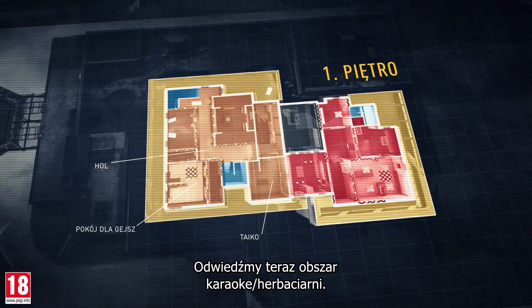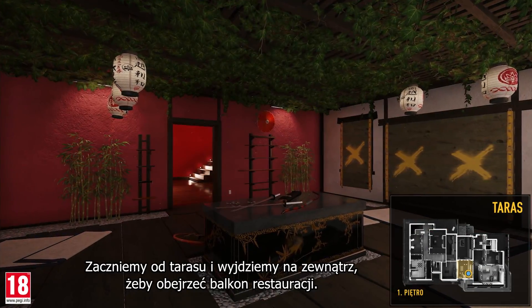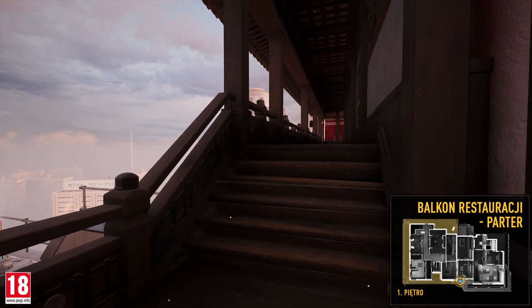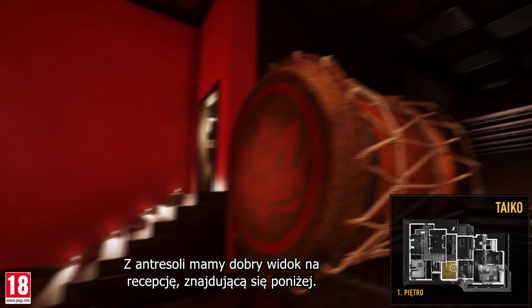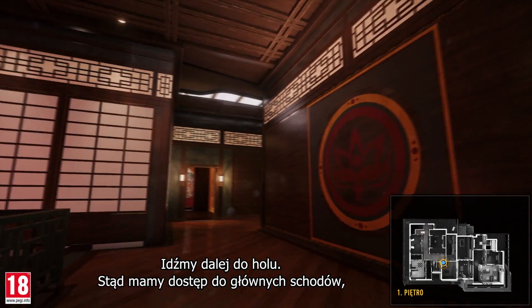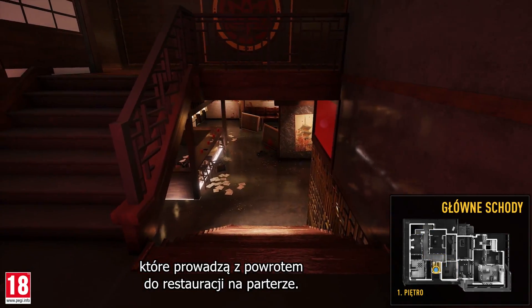Now let's visit the karaoke tea room area. We'll begin on the terrace and head outside to see the restaurant balcony. Coming back inside, we enter the takeout. From the mezzanine, we have a good view of the reception located below. Let's continue into the hallway, where we can access the main stairs, which lead back to the restaurant on the first floor.